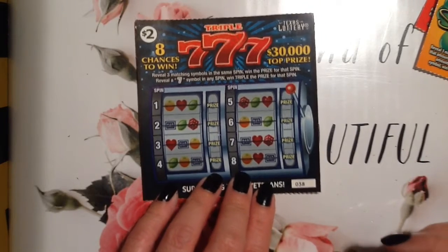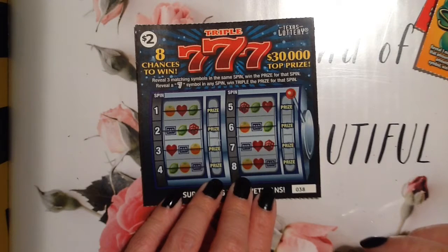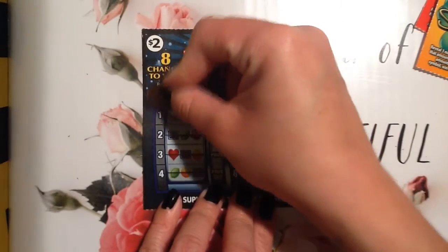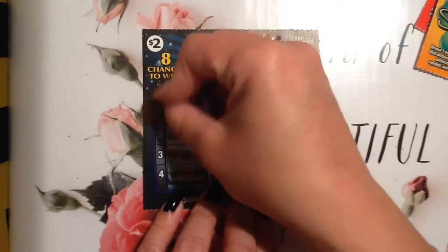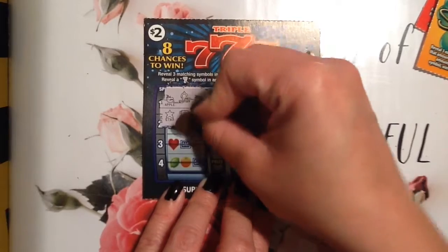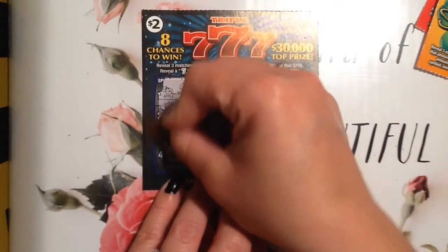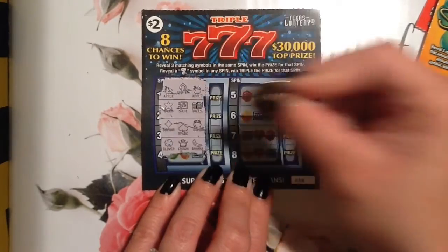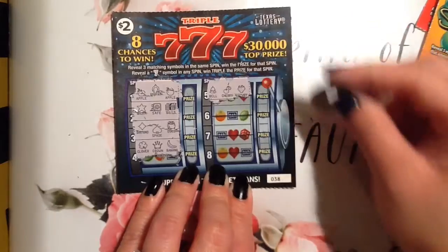Everyone, let's see — this one is: reveal three matching sevens in the same spin. No, we need three matching symbols, and if you get a seven symbol you triple the prize. Apple, wishbone, apple, star, safe, bills, gold, spade, diamond. I have not found the seven on here. Nothing there — bell, cherry, strawberry.